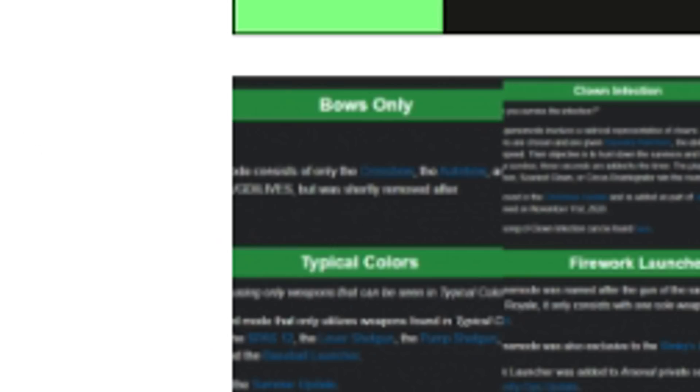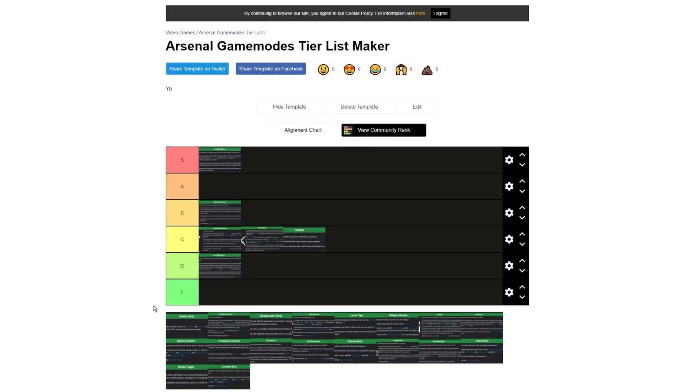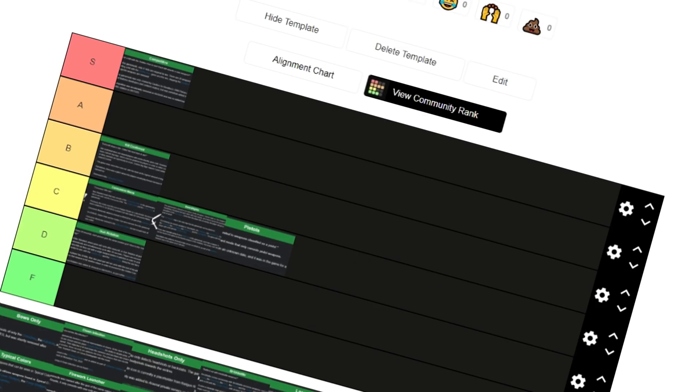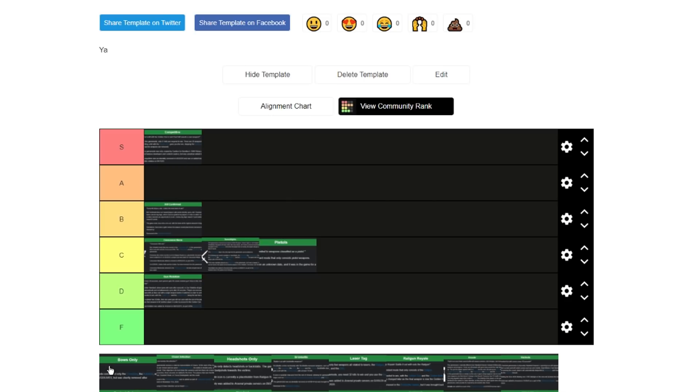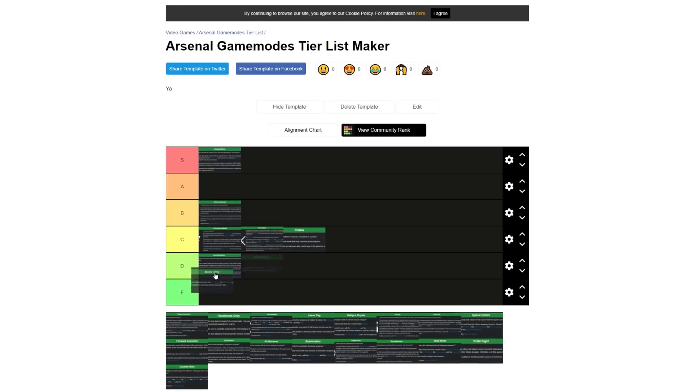Bows Only — everyone hates Arsenal bows, but the fact that there was a game mode where everyone was forced to use a bow meant it wasn't torture like on standard, where if you get a bow everyone else has better weapons and you just keep dying. Everyone was on equal footing. I didn't really mind it — it was actually kind of fun. People might hate me for this, but I'd give this one a B tier. It's a good mode to practice your bow skills.